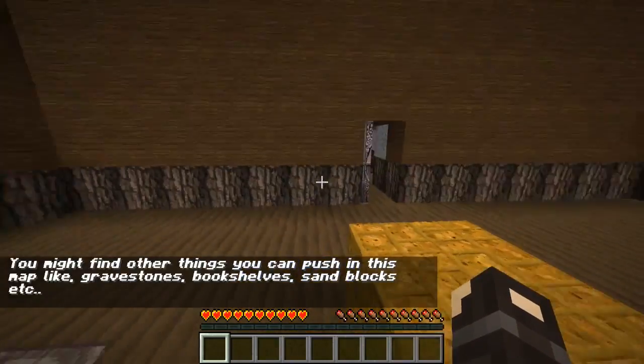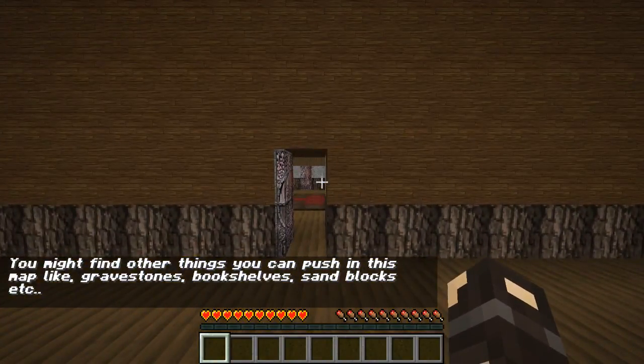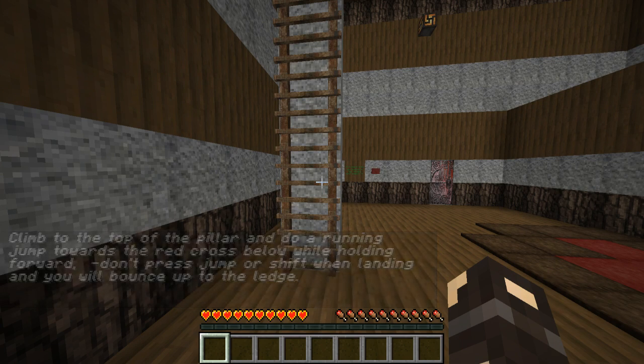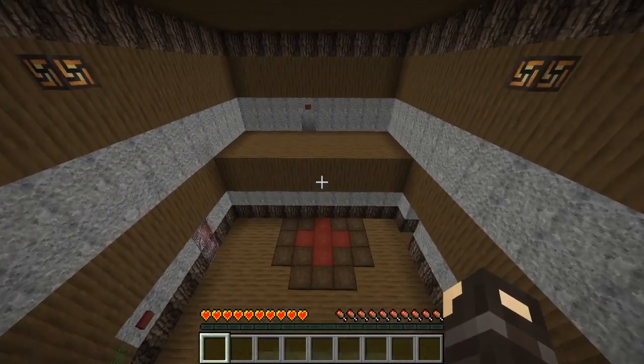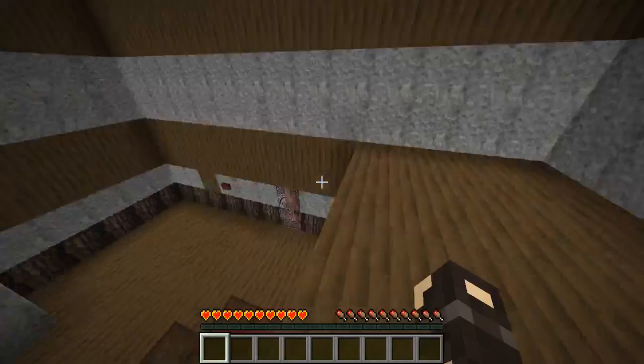There we go. You might find other things you can push in this map like grey stones, bookshelves, sand blocks, etc. Climb to the top of the pillar and do a running jump towards the red cloths below while holding forward. Don't press jump or shift when landing and you will bounce up. Nice, I like it. Nice little bounce.